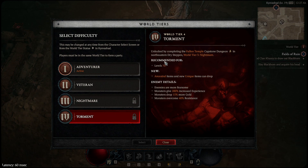Once you hit level 70, the Fallen Temple capstone in the Northern Dry Steppes becomes available. This one caps at level 70, so if you're level 80 or 90 you can jump right in without worrying about it scaling. Unlocking Tier 4 gives access to ancestral items and unique items. Enemies are very strong but monsters give 200% increased experience, though monsters overcome 40% resistance. You must be in World Tier 3 to attempt this capstone.